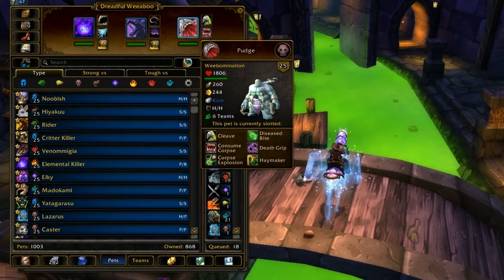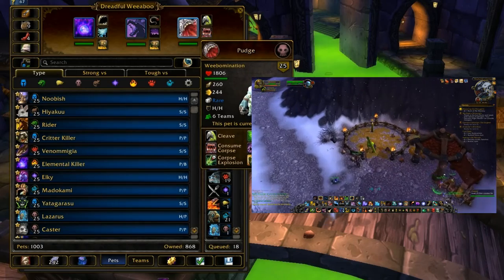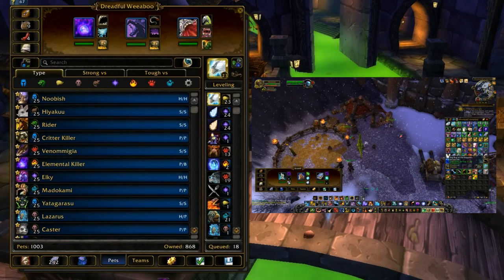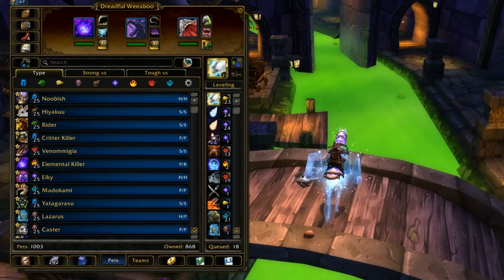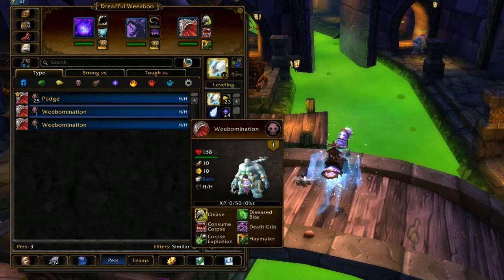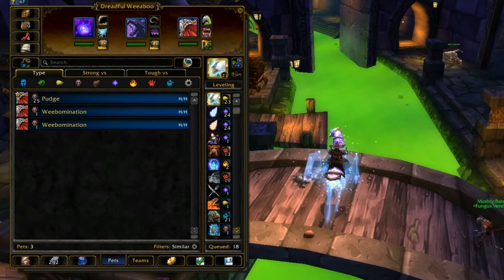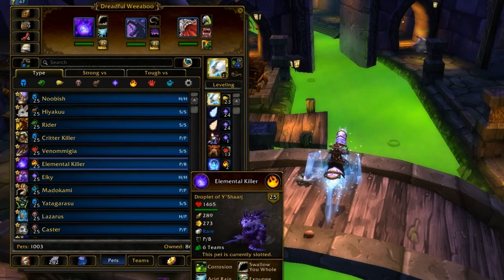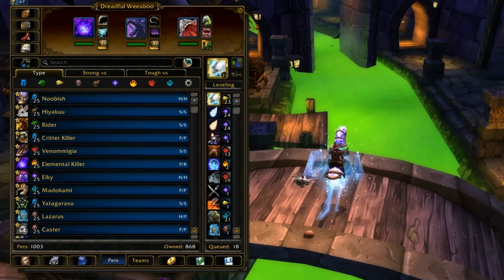You get the Weebomination from the garrison satchels from your garrison pet battle trainers. You need to have a level 3 pet battle building in your garrison, and he drops randomly from the satchels. You can also just buy him off the Auction House — he should be pretty cheap since there are a lot of them. He's really easy to get; you'll get him eventually just doing garrison dailies.